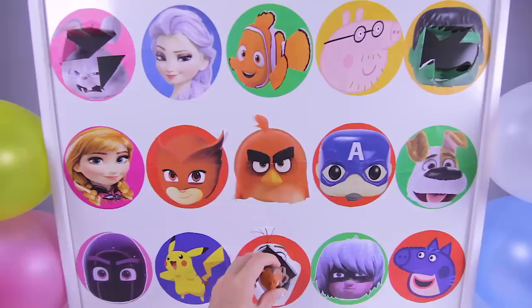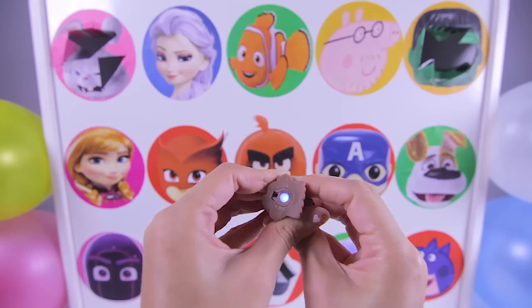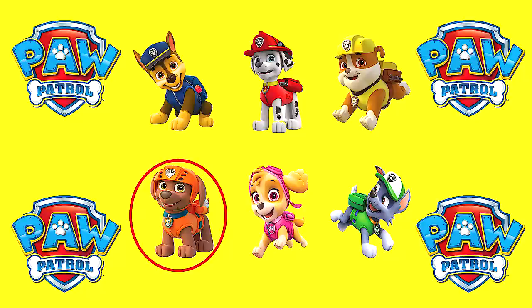Awesome! We found a Zuma Mashem toy! This is the first Paw Patrol we found! This Zuma toy is cool because it's also a light — when you squeeze Zuma, he becomes a flashlight! Awesome! Now that we found Zuma, we have five more Paw Patrol Mashems left to find!